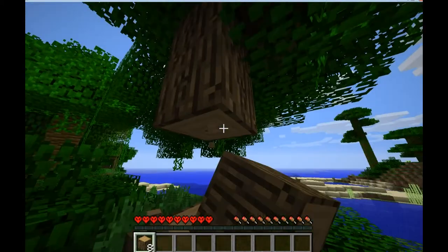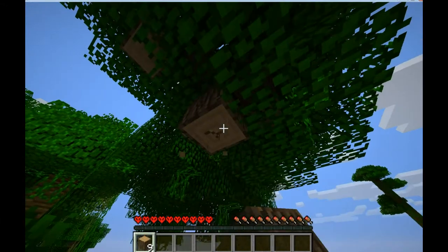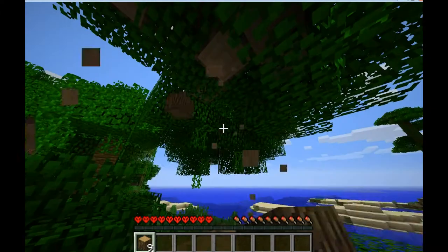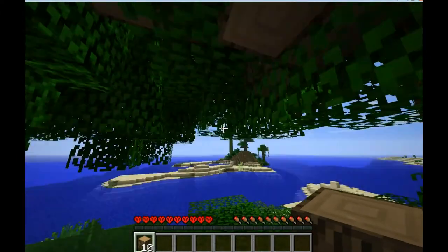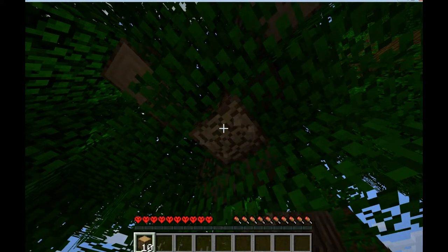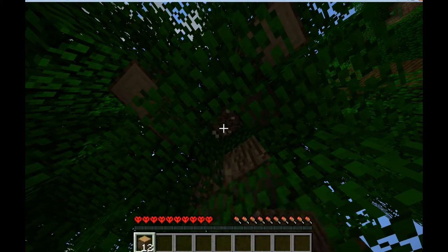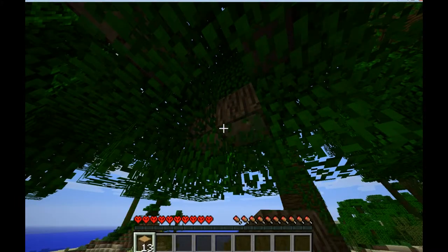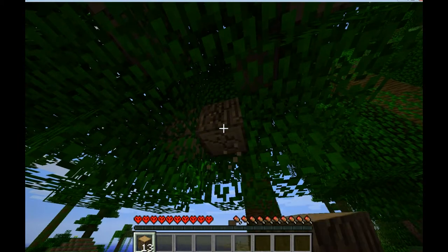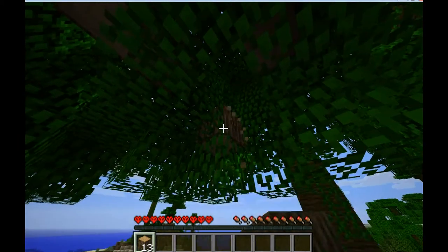It also warns all the zombies to look out because here comes the sun. We'll gather wood, and while we're gathering wood, we're looking around for a safe place to build a fort for the night. I've already spied out that island off the coast, so as soon as I get enough wood, I'm going to swim over there and show you how to build a simple first-night safe place.